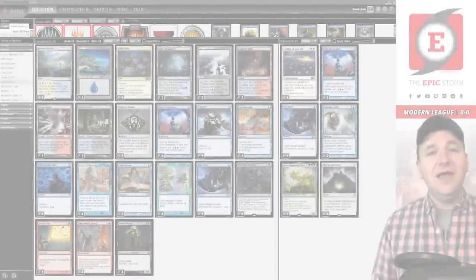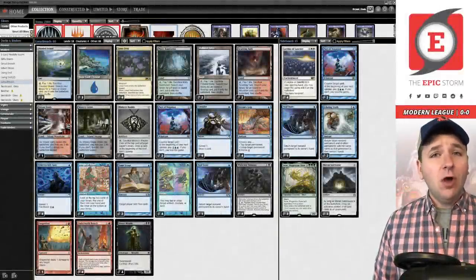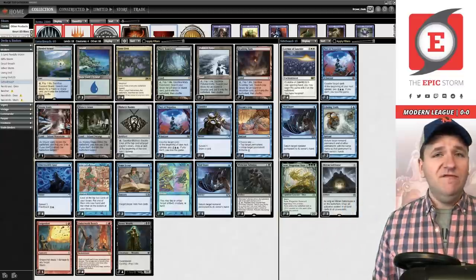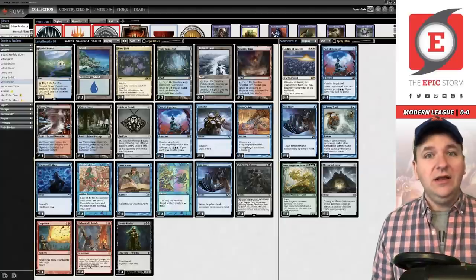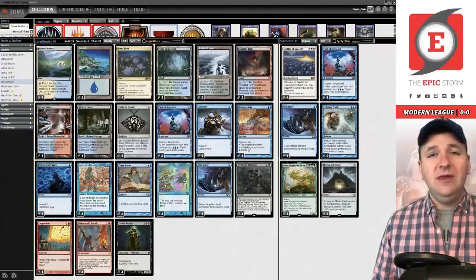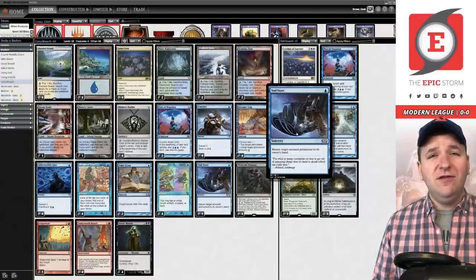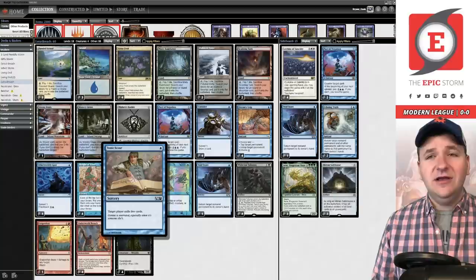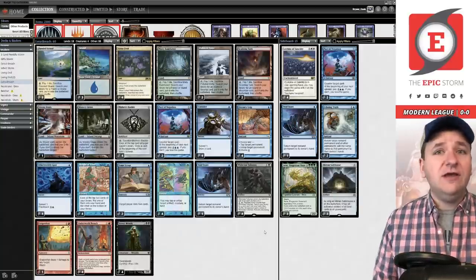Welcome back storm fans, I am Brent Cook and today we're playing Lotus Breach in Modern. I last uploaded this decklist about three months ago — you can find that video in the card above. The list hasn't changed a whole lot; we've made one small adjustment moving the third copy of Pact of Negation to the sideboard, cutting the fifth bounce spell, and adding a second copy of Tome Scour.